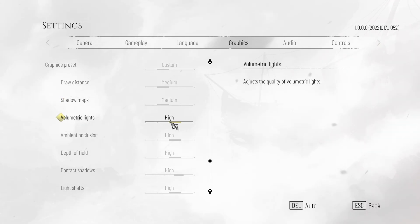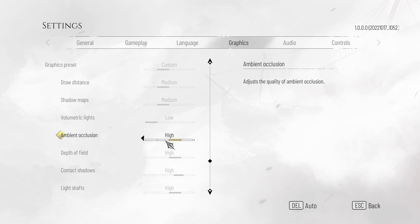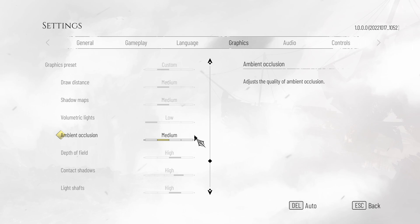Volumetric lights won't add too much to the game — you can have this set down to low for a good FPS boost. However, if you do like the volumetric lighting effects, you can push it up to medium. I'll be leaving it on low. Ambient occlusion usually has a huge impact on how the game looks. You can set this down to low for an FPS boost, but I'd recommend setting this to medium at the absolute lowest. It adds a huge amount of detail to grass and other objects on the floor, which makes it an absolute necessity for a game like this, where you're going to be walking around a lot of the time taking in your environment.